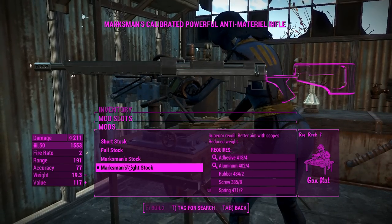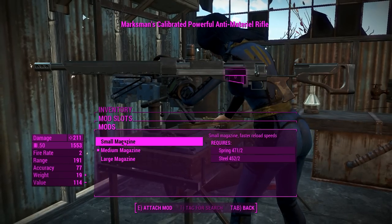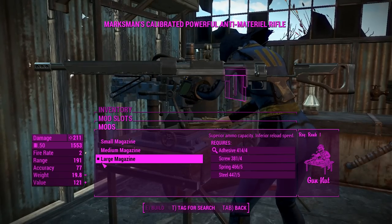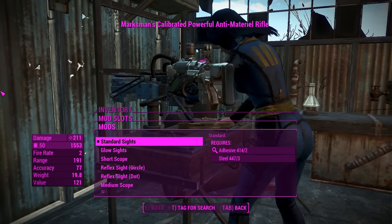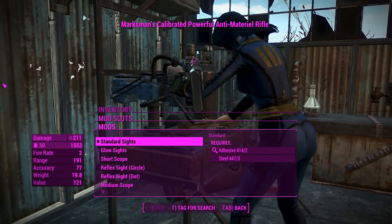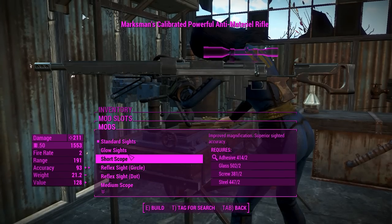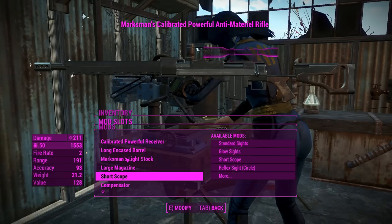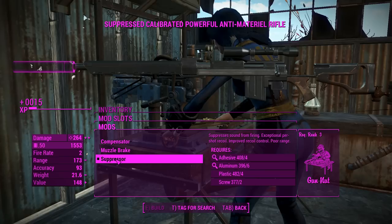The marksman's light stock is a little bit better because it takes some of the weight out. For magazines, we've got small, medium (standard), and large — the large will slow reload speed slightly, but should be fine. For sights, we've got iron sights, and I want to test those out, but for this build we'll chuck a nice short scope on it because I generally prefer short scopes. For the muzzle, we'll definitely put a suppressor on, which increases damage ever so slightly.